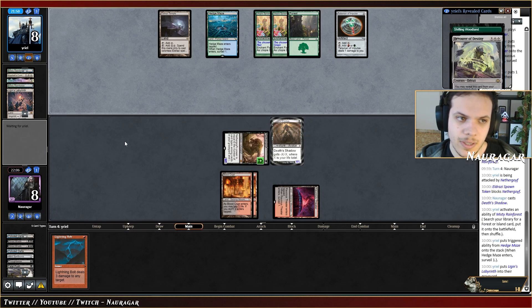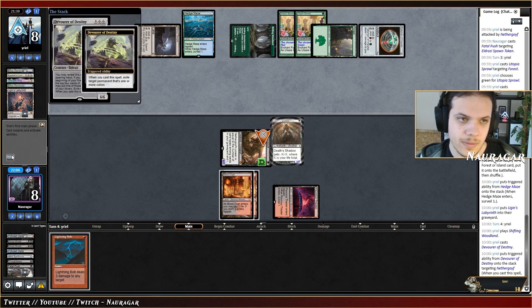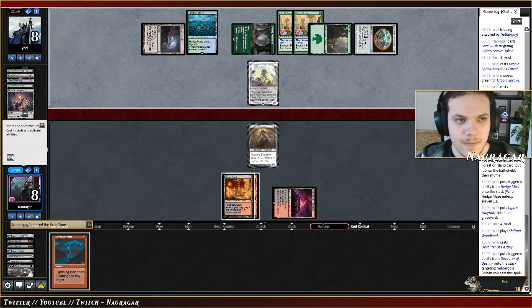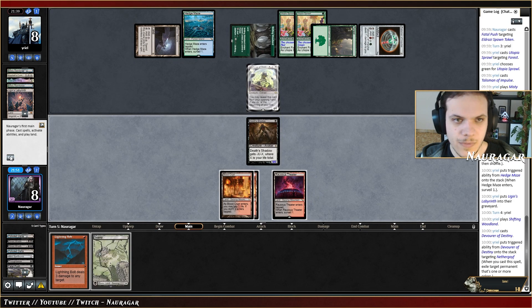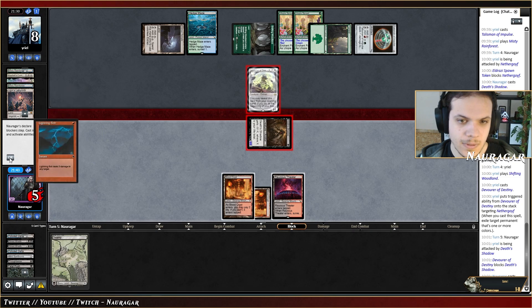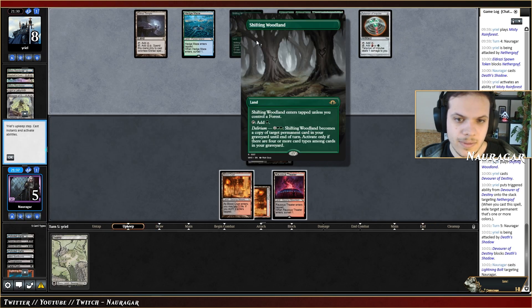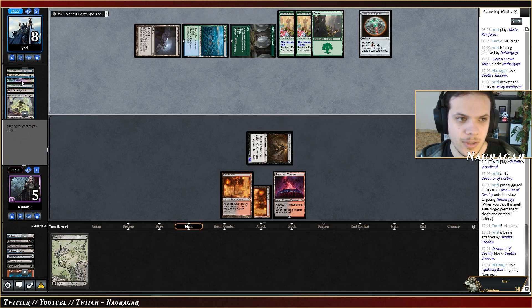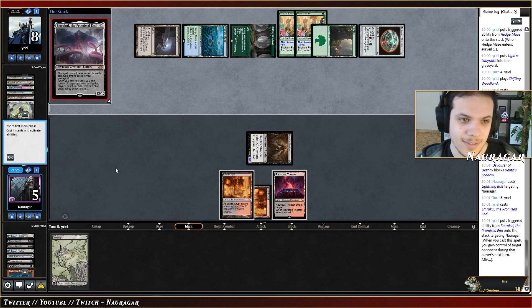They go for Devourer — Nether Goyf is gone. I could attack and bolt myself if they choose to block or bolt them. I think the right choice is just attack. They need a good topdeck now. I'll keep my land — they could clone until end of turn. They're going to clone The One Ring. You got an Ember Cool — that's kind of good.